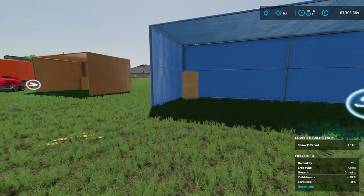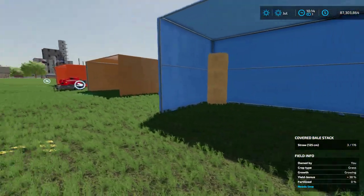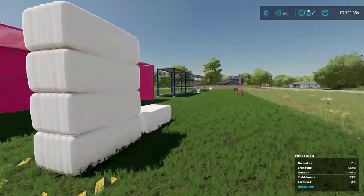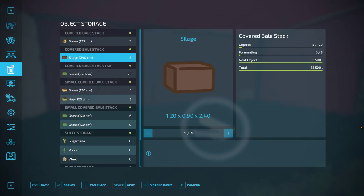You can just bring the bales over and they'll auto-stack right inside. You spawn them out the same way as with the square ones. The same goes for silage bales - I have this pink tent configured for 240-centimeter silage bales. Over on the right it gives us the count and total volume.